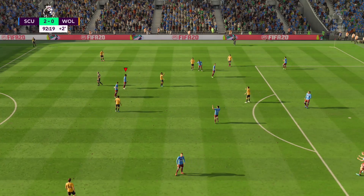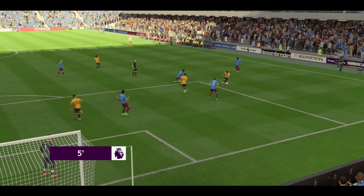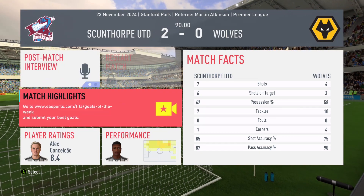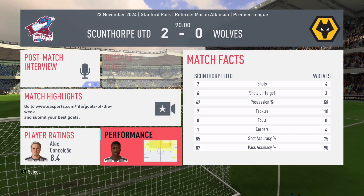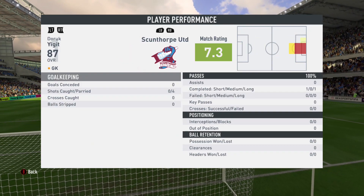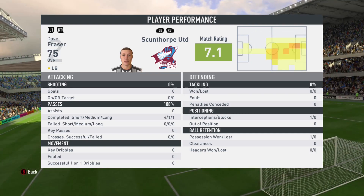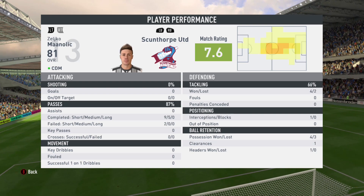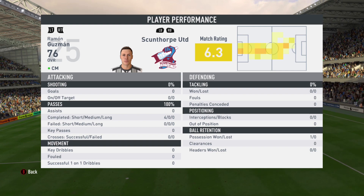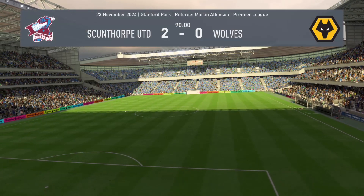And that will do it — a 2-0 victory. Back-to-back clean sheets for Scunthorpe United and they are starting to take on the league. Seven shots, six on target — we didn't even let Wolves have any shots, though they had a lot of possession. Gonzaysa an 8.4, Marchenko an 8.2, Yijit 7.3, Awazi 7.3, Hung 7.1, Frazier 7.1, Allenvik 7.5, Bailey 8.3, Manelik 7.6, Davies a 6.4, Segura 6.5, Guzman 6.3, George Wood a 7.0, Wang an 8.2. It's a 2-0 victory.